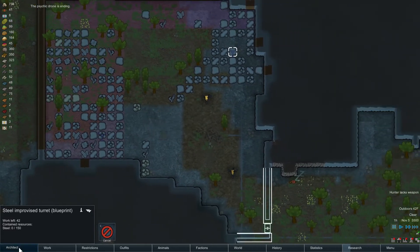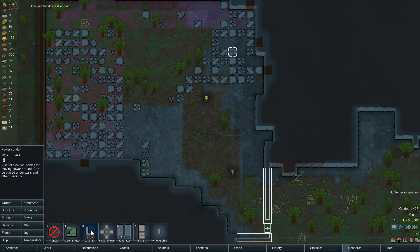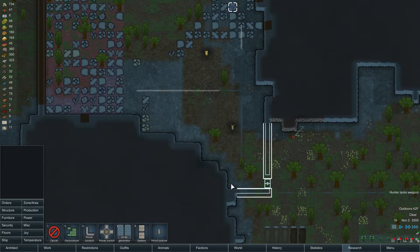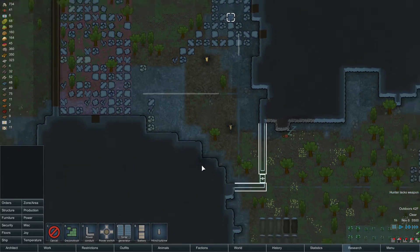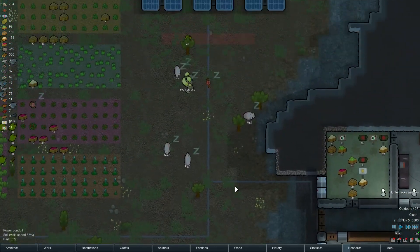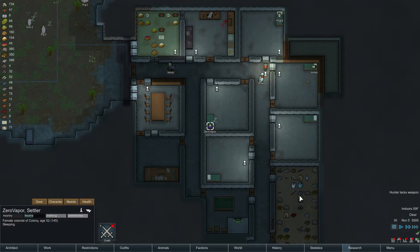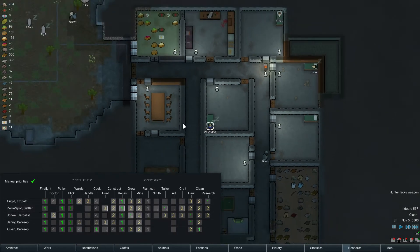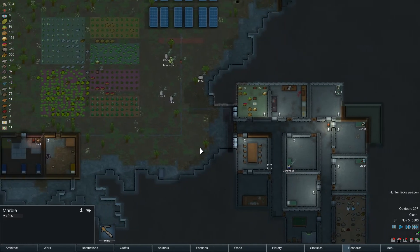Hunter lacks weapons. I didn't know anybody was set to hunt — I thought I turned you off of hunting. Oh, she's set to three but she's got other stuff to do, like construction and mining and stuff. So she only hunts if she has to.